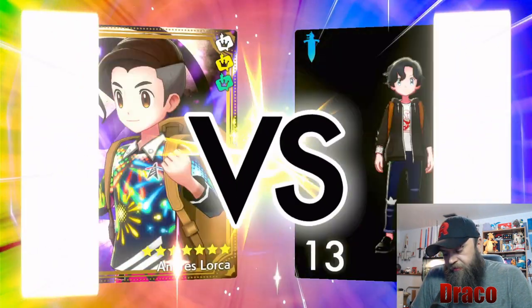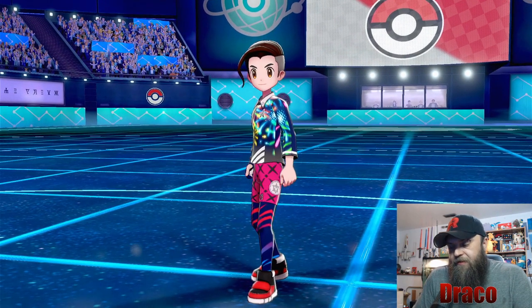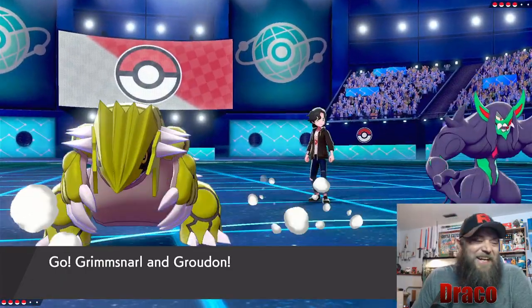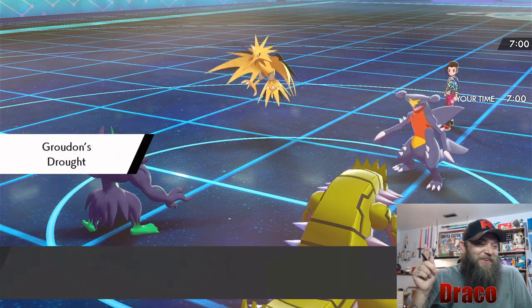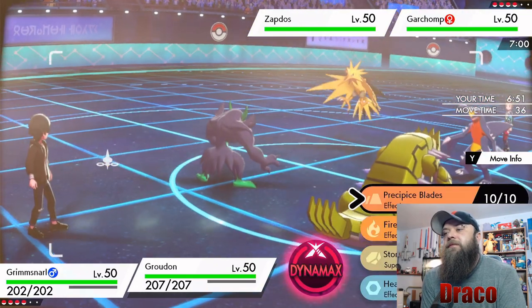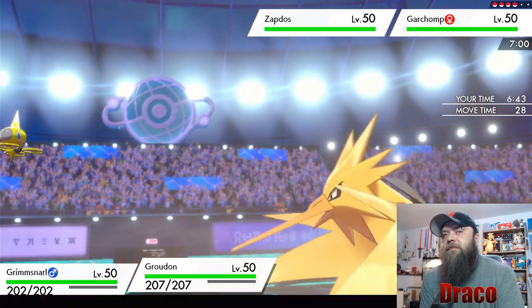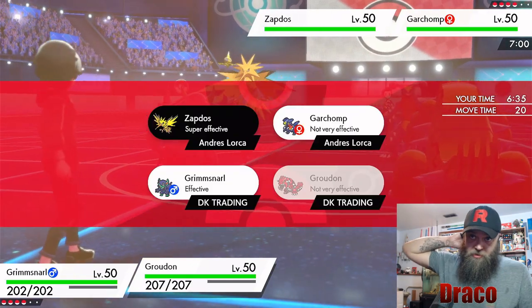I was trying to think if Trick Room would have been a thing — maybe we could have led Omnistar and Double Kicked. So there's Zapdos and Garchomp — yes, that's his name, Garchomp. Good, Light Screen. We could Stonehenge. I'm going to Stonehenge, I'm not going to Max right now.